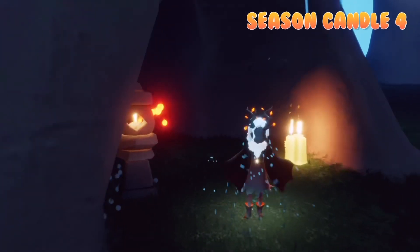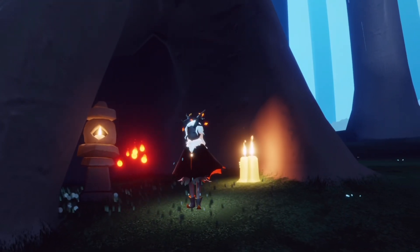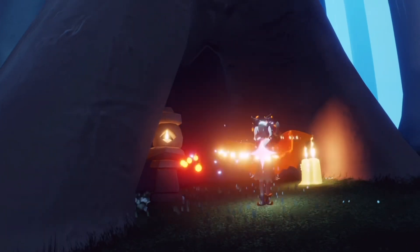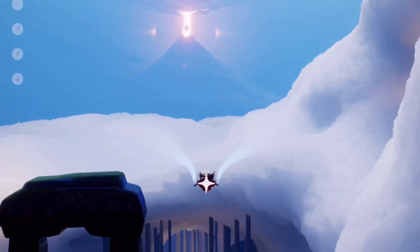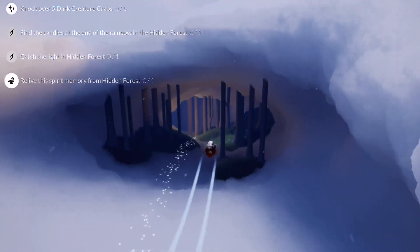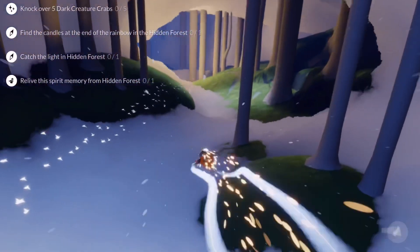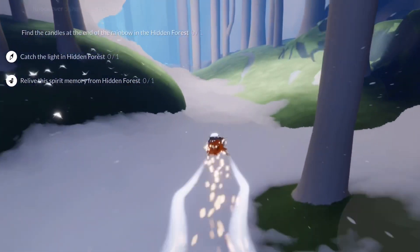And that is all of the hidden seasonal candle bundles today. Collecting all four of these will give us one full seasonal candle. Now let's get started on today's daily quests. For today's daily quests we have: knock over five crabs, find the candles at the end of the rainbow, catch the light, and relive the scaredy cadet.